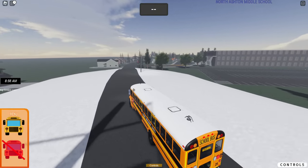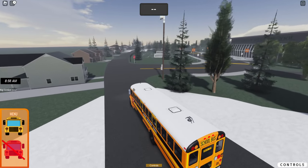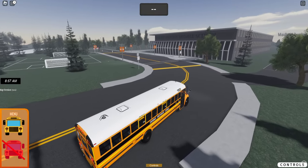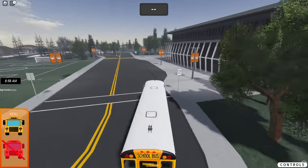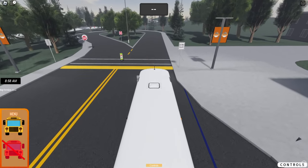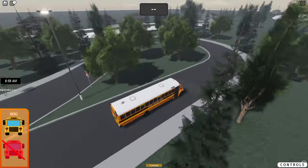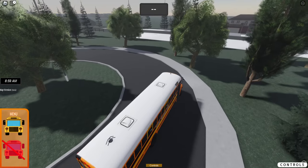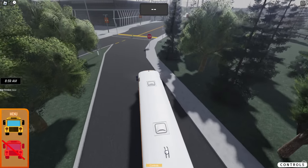Here's North Ashton Middle School. We're going to be dropping off here. We're going to turn off this bus and park over here in the bus loop, right next to that stop sign on the other side. There's a crosswalk — it just doesn't have the lines in it. How are those kids going to get across the road? We're going to turn off this bus and open the doors, because that's how they do it in Kentucky.